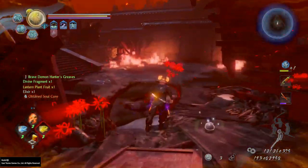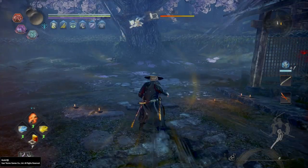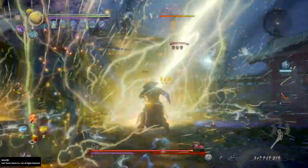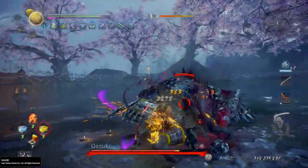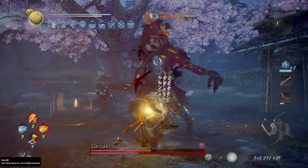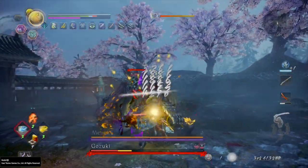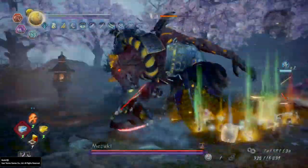You can farm the soul core for Gozuki from any Gozuki in Way of the Wise, but the easiest way to do it is to find a Scroll of the Wise with Gozuki and Mezuki in it. I've found a few of these so it should show up pretty soon for you. This will let you walk right into the Gozuki fight — you can take him out one-on-one no problem. Mezuki will show up when he's about one quarter health down, but hopefully you can get the kill quick, pick up the core — nine times out of ten Gozuki will drop a core — and then you can just suicide to Mezuki and do the whole thing over again.